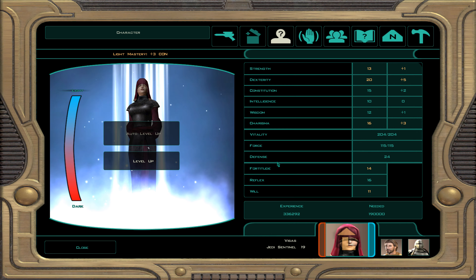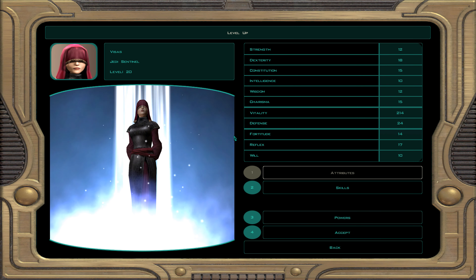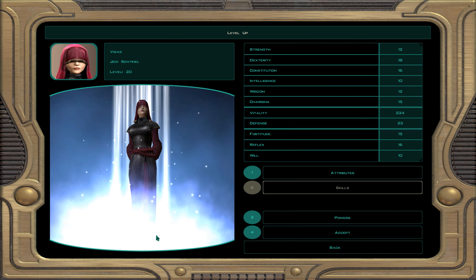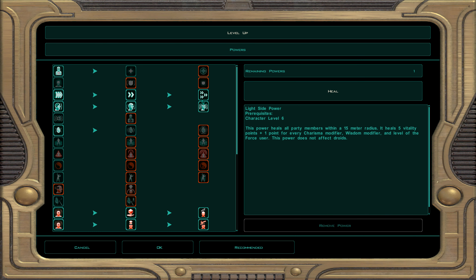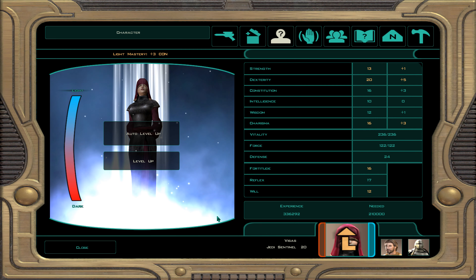Now we get Visas to level 20. Every level of four you get yourself a free attribute point. We're still going to work on her constitution. We'll get her dexterity up after this. For skills: computer use, awareness, and treat injury. I keep stealth at 10 because it's all right, but computer use is a more useful skill for her. For powers, we'll boost up her healing — now she can heal the party for 15 vitality points plus every charisma modifier. That's about it for this level.